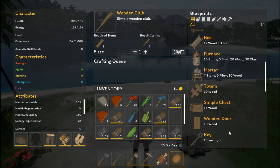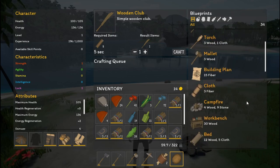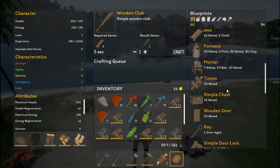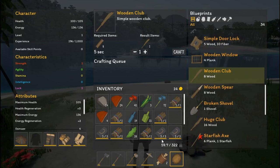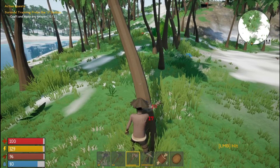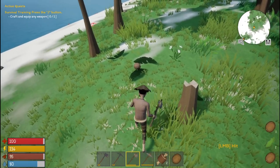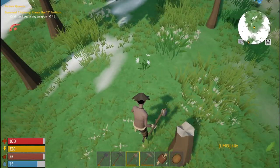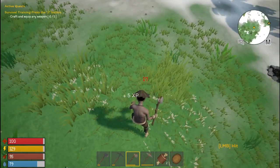Wooden club — that's the long one, I want the small one. Let's see: torch, mallet, building plan, cloth, campfire, workbench, bed, furniture — wooden sphere maybe. Oh okay, this is the right club I want to build. I don't have enough wood, so let's go chop some trees. See if we can chop this stump out of here and chop down this tree.